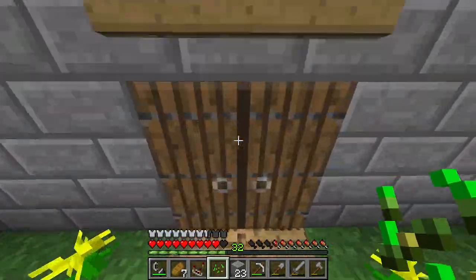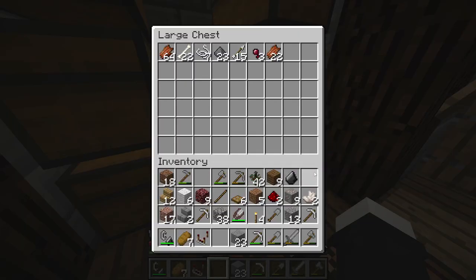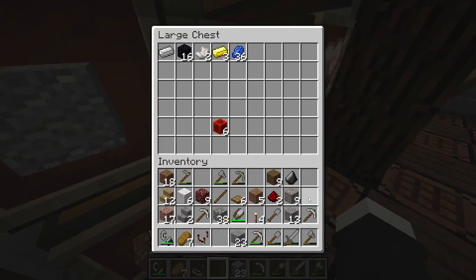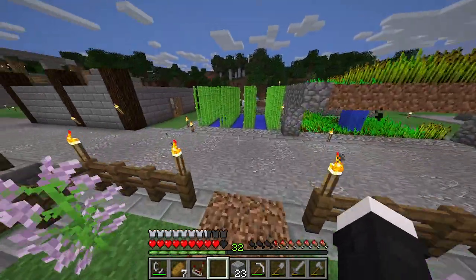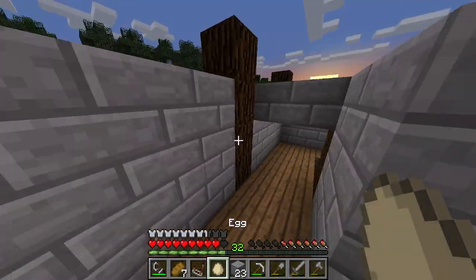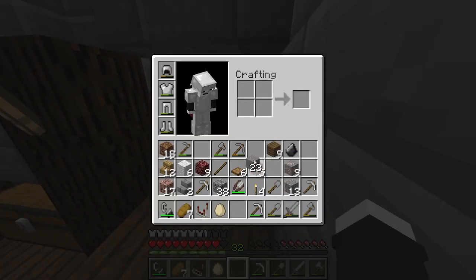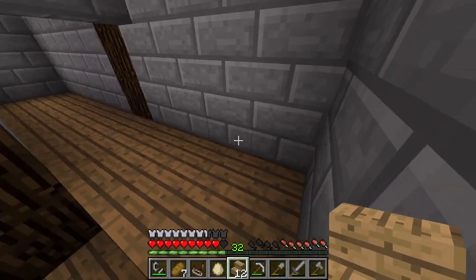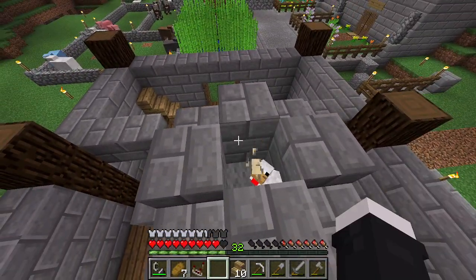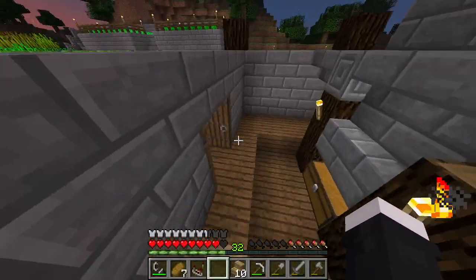Let's put some of this garbage away. The chicken farm is producing eggs so far, which is good. If we can get another chicken from this — which we did not get. Once we get another chicken from that, that's going to be super good.